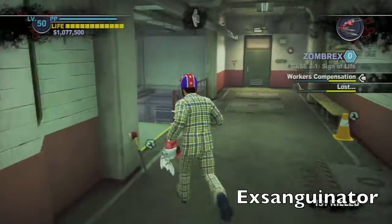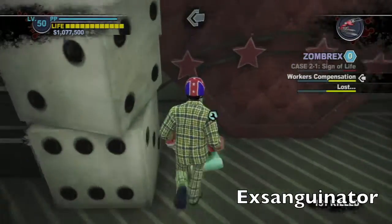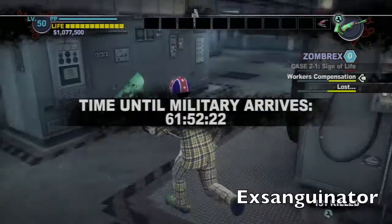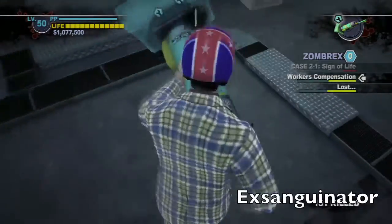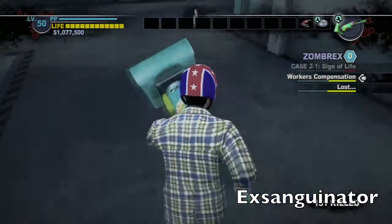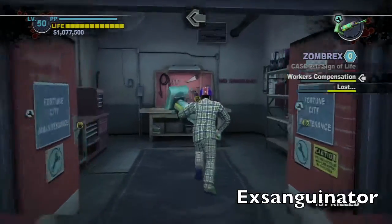Also in the safe house should be a vacuum cleaner — it's downstairs right over here. And outside the vent, in this corner, should be some saw blades. Pick yourself up one, grab the vacuum cleaner again, and run all the way over to the maintenance room and combine those two. That should give you the exsanguinator.